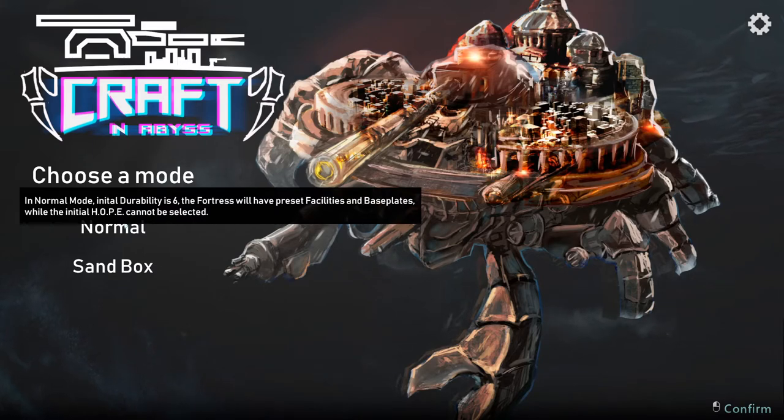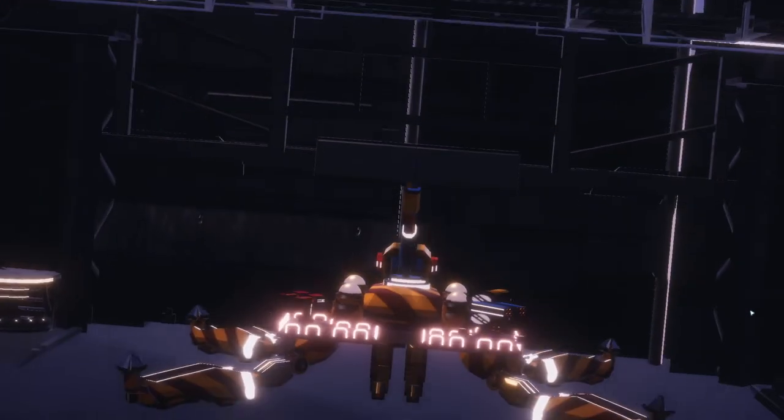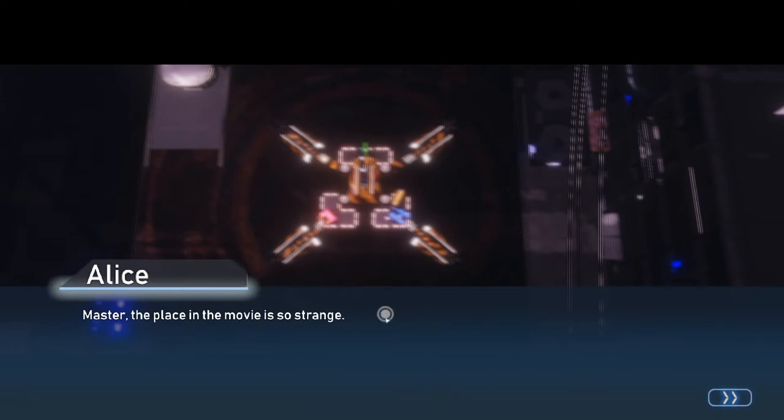Play normal mode. I could do a sandbox but I want to show you the story and things like that. Now for some reason we don't seem to see any background for the story — there's supposed to be a background behind the text. This is obviously a bug. I'm playing this game before release, so by the time it's released it should be fixed. But we're just gonna keep going.